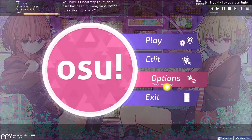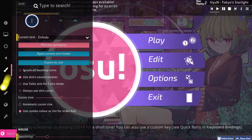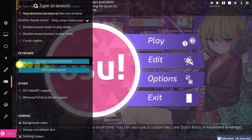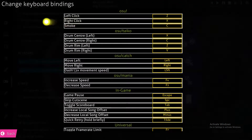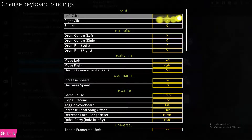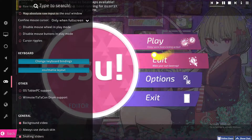In the options, you can click on this icon right here and then click on 'Change Keyboard Bindings' to set them up as you like.